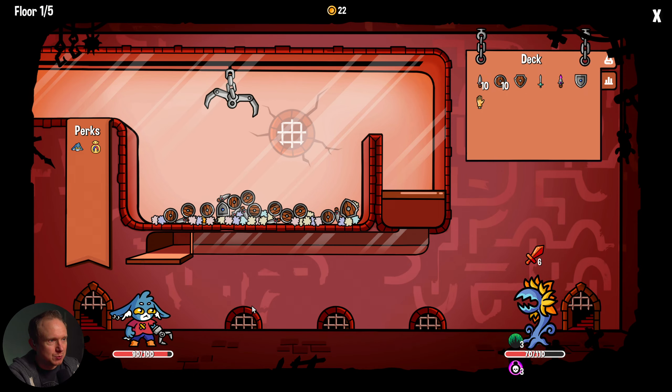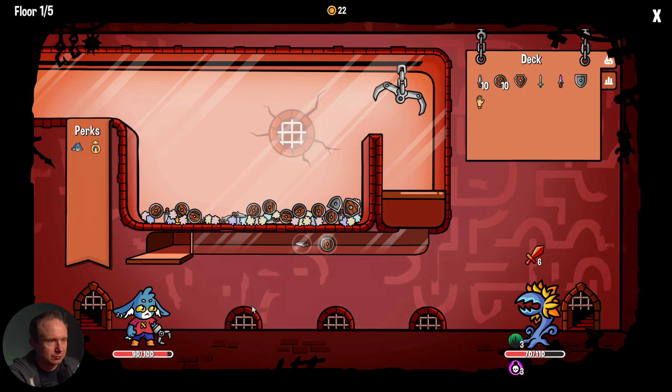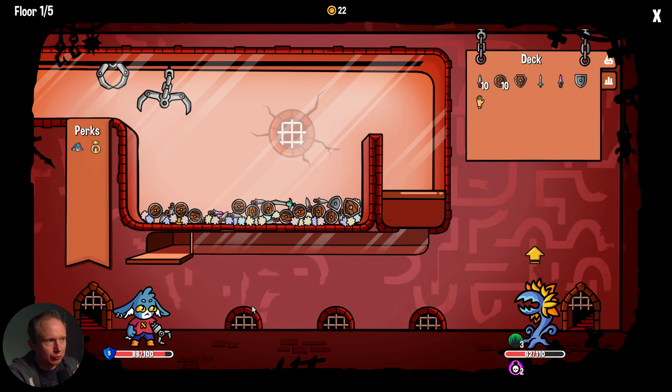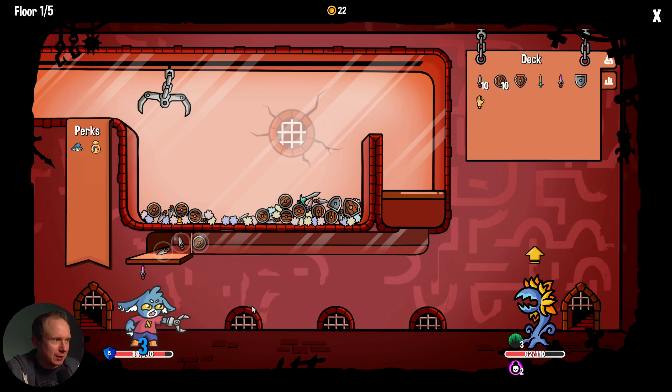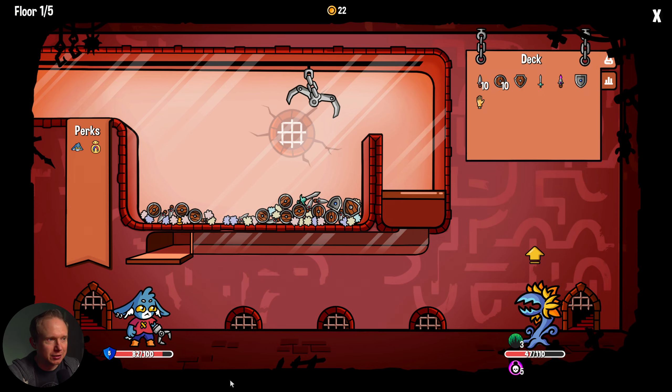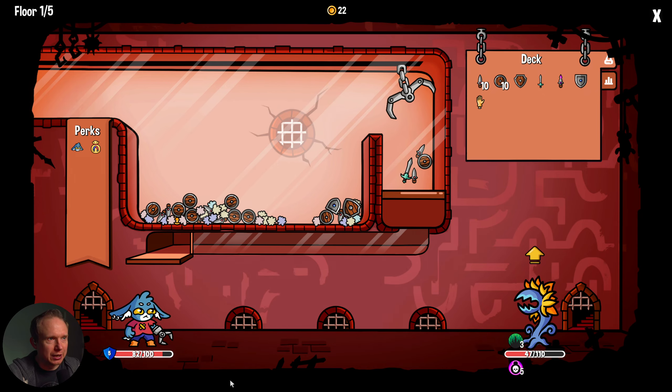We're taking some damage because this thing has applied thorns to itself. We do fully heal after bosses. The order in which things go in is going to matter — we're going to take all the thorns damage and then get some AC, which is kind of the reverse direction of the way we want that to go.